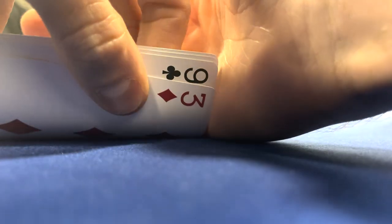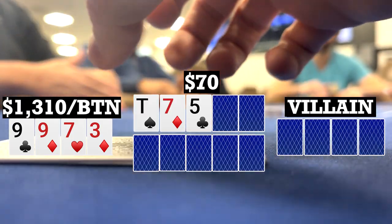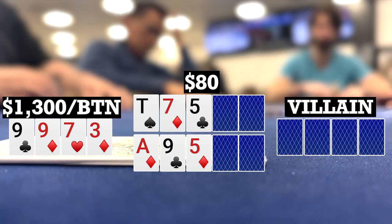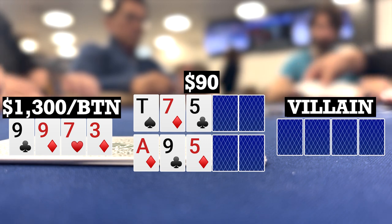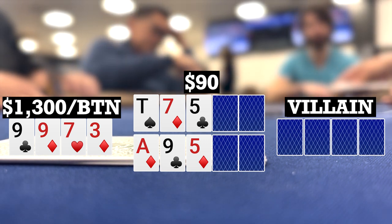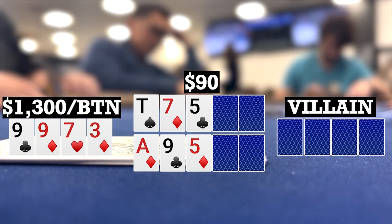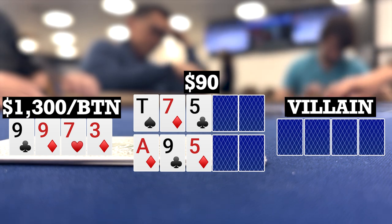Shortly after, I look down at 9-9-7-3 single suited on the button. We go to flops of 10-7-5 rainbow and Ace-9-5 with two diamonds. Checks all the way to me. I bet $10, and only Chris makes the call — he's actually the host of the game. If you're interested in either this game or the Friday night game, which is a bomb pot round of PLO-4 and a round of PLO high-low or Big O-5, definitely let me know and I can get you in contact with him.